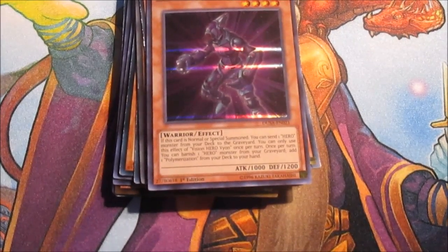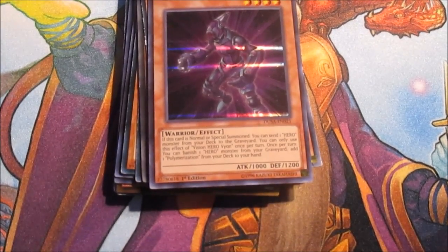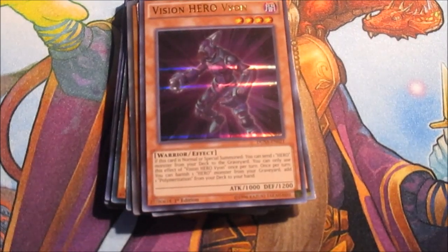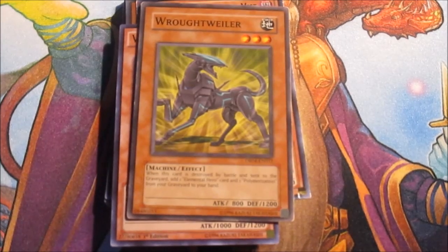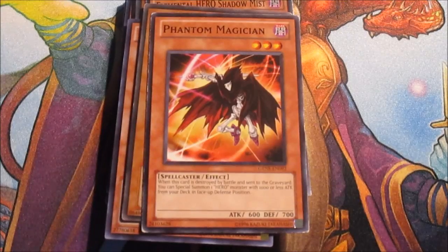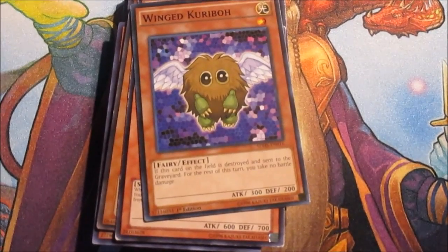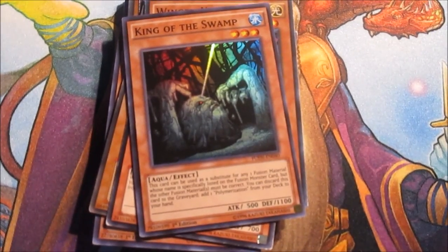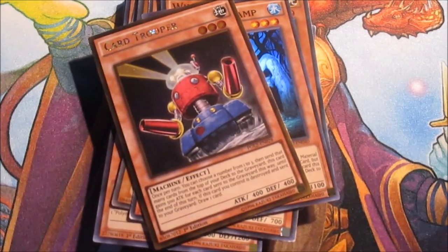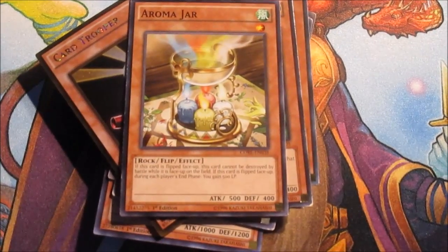It's just a fun profile, so that's the reason these cards are in here. I have Rottweiler because it's Rottweiler, Phantom Magician because you need a Spellcaster to help get the Heroes out. If you're going to run this, you're going to run it GX era - so Wing Kuriboh, King of the Swamp for fusion substitution, Gravekeeper's Spy to thin the deck a bit, Magician of Faith to recycle Polymerization or other cards, and Aroma Jar as a wall because it's just an awesome wall.